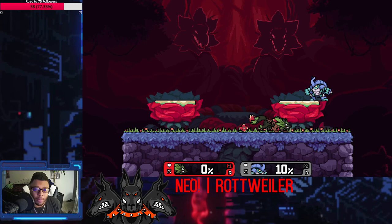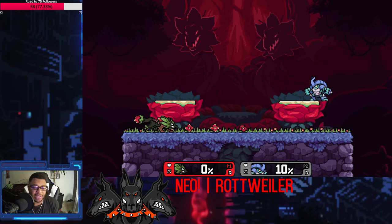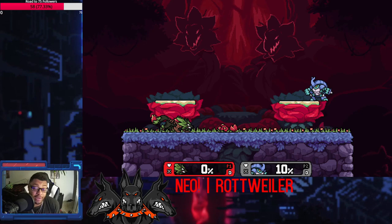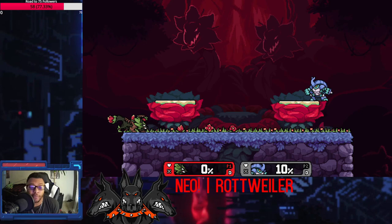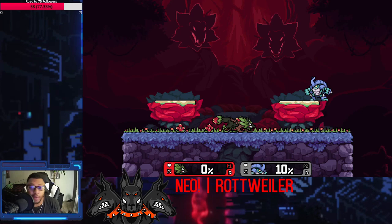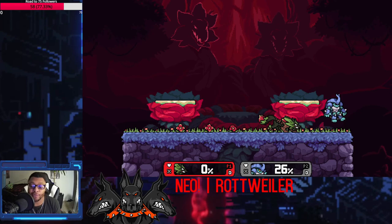He can chase you down with this huge down tilt, and that's the move that makes them want to jump. You don't want to just be doing wavedash back f-tilt all the time - his f-tilt here can be hit by any attack and it'll break the seed. So if they're doing a dash attack and you try to f-tilt them, the dash attack will hit the seed and still hit you. You have to be the one dictating what's going on.